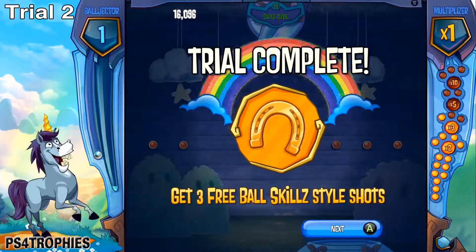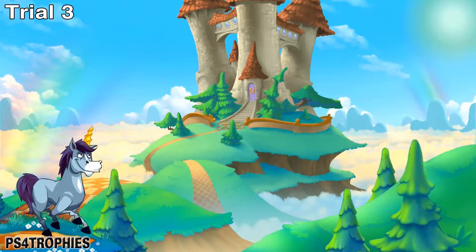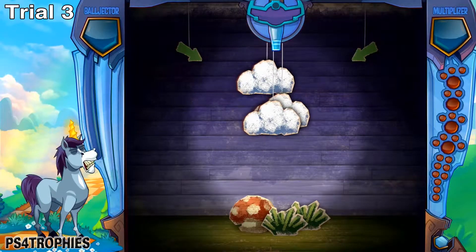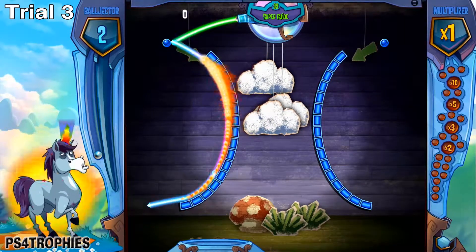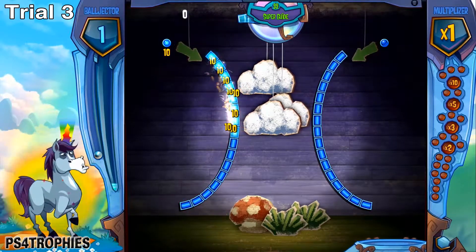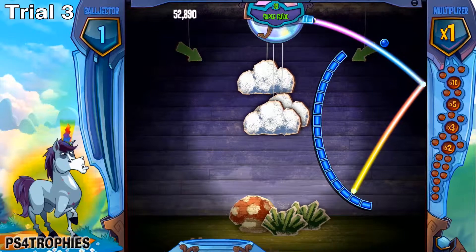There's another trial a little bit later where you have to do this again without the super guide. The super guide is Bjorn — that's his power up, which you get on a regular board when you hit the green peg. This one here we're learning extreme slides off another peg, so just line up your super guide and once you see it on fire, let it rip. Get the left side then go over to the right.